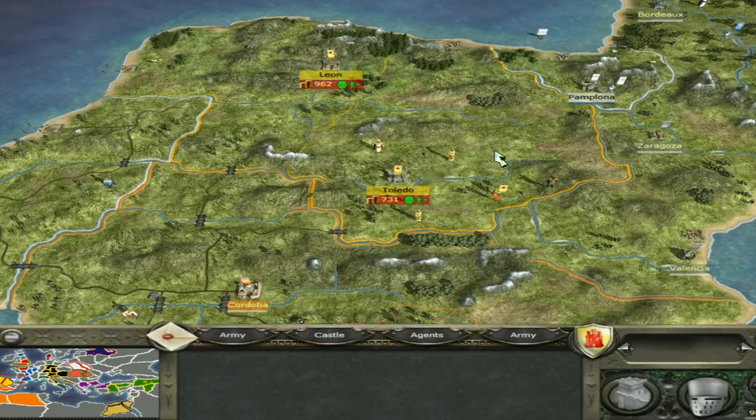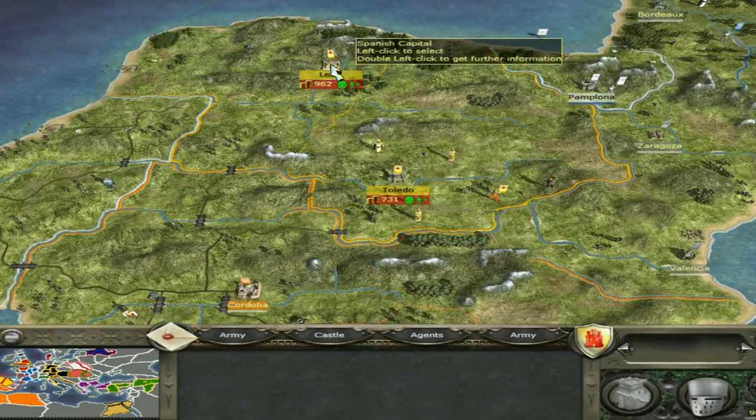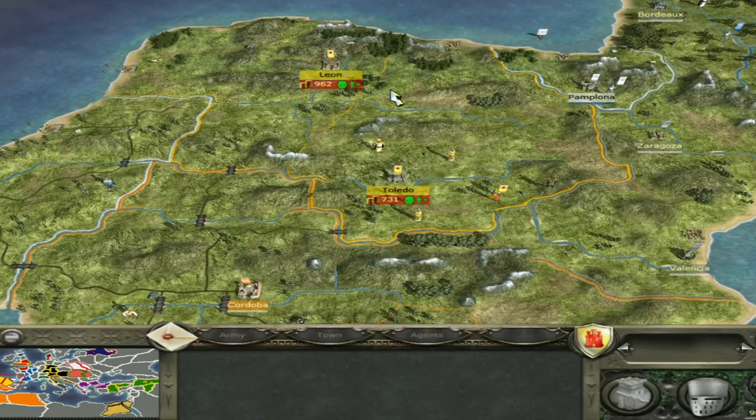Now we can see exactly what's going on. You start off with two settlements: Leon and Toledo. You've got a castle here — a pretty defensible settlement — and your capital is Leon. The priority for me is just to capture the rebel settlements before anyone else does. The Spanish campaign in the early game is similar to Portugal and the Moors — the main purpose has to be unifying Spain.